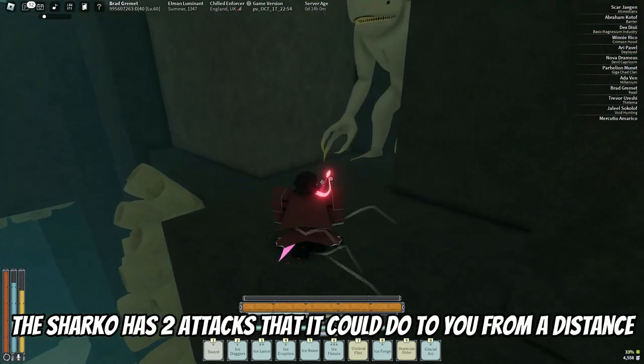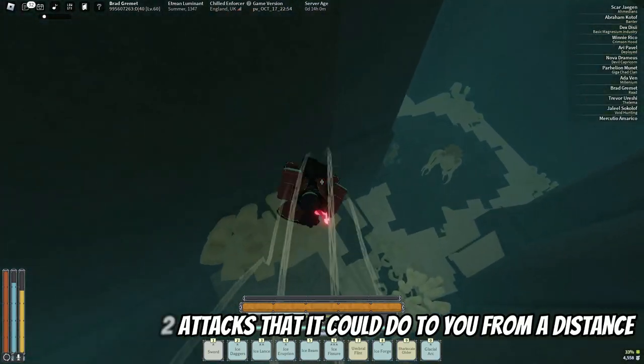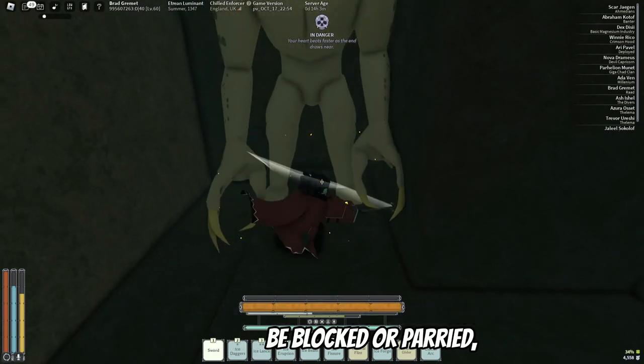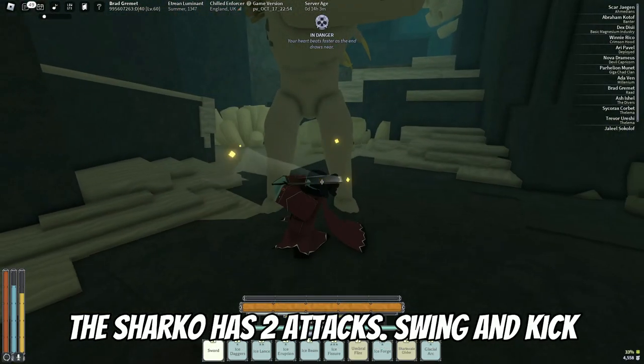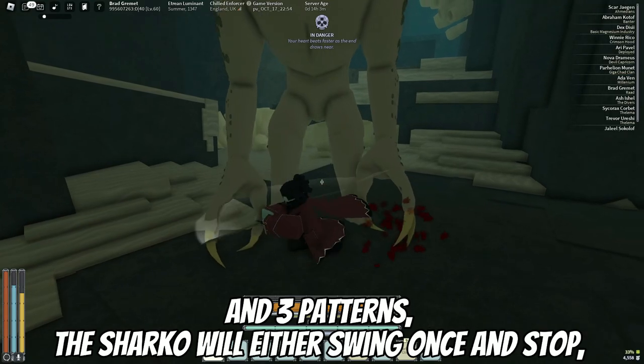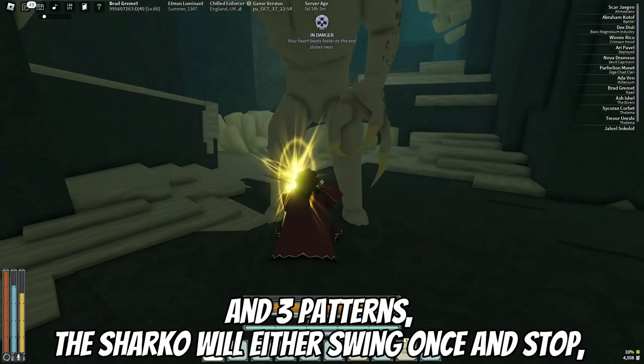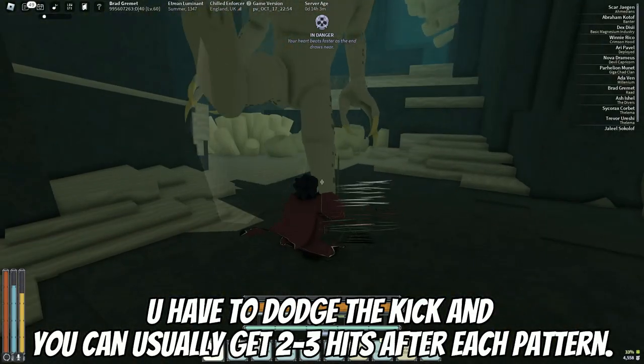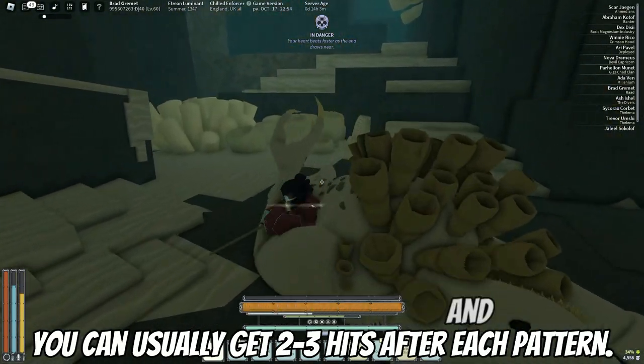The Sharko has two ranged attacks: its beam attack which can be blocked or buried, and a swing and kick combo. The Sharko will either swing once and stop, swing twice, or swing once then kick. You have to dodge the kick and can usually get two or three hits after each combo. It will also scream, which increases moisture damage and gives you insanity — this can be blocked.